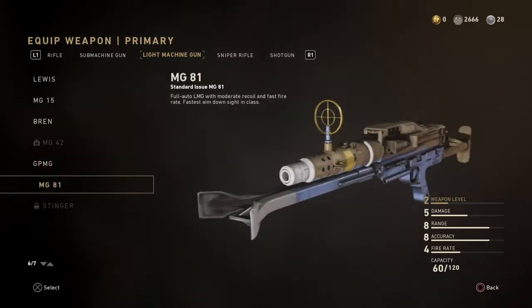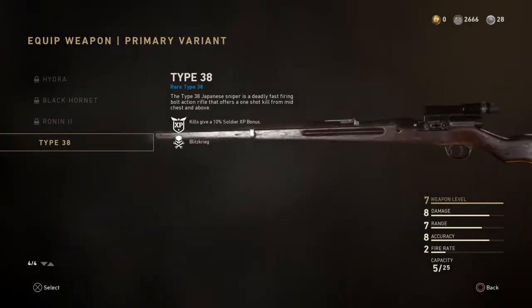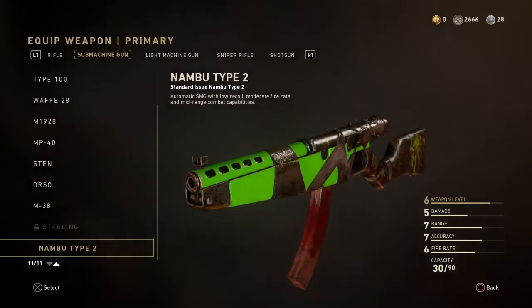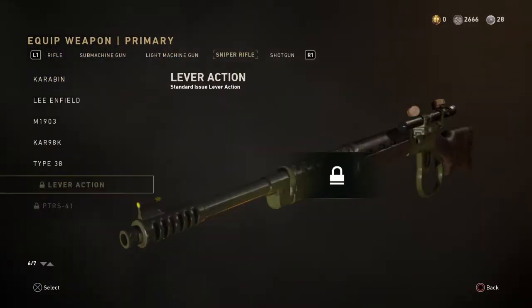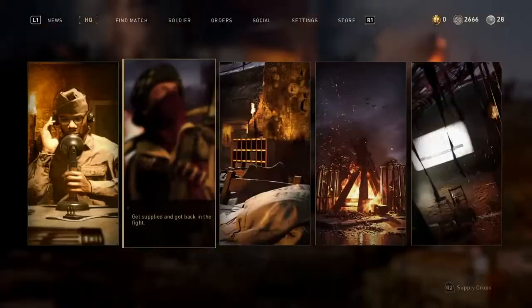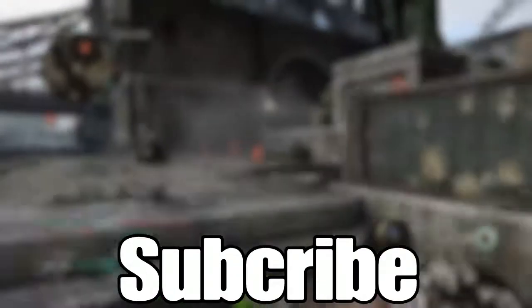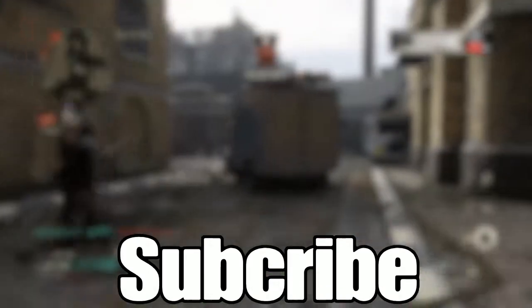A lot of these weapons I got through supply drops. I do have the Type 38, and I was thinking about buying the lever action but I don't really care for the PTRS. I'm not getting the Blunderbuss. Let me know what you guys want to see as a video in the comments or on Twitter — I'll link everything in the description. If you want to see the Type 5, the Sterling, the Stinger, the PTRS, the lever action, or even the Blunderbuss, just let me know. The PTRS variant ends in seven days though so that might not happen. Hope you guys enjoyed — see you in the next video, peace out.